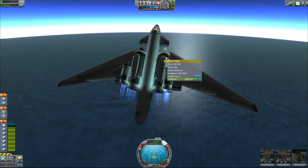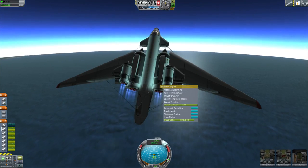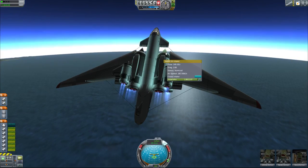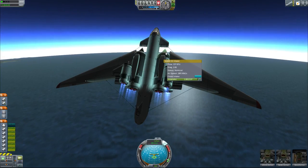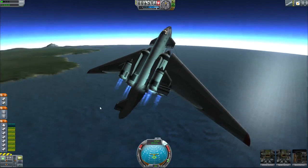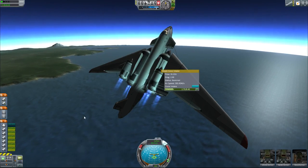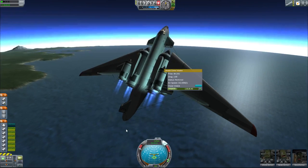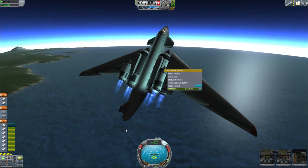I'm using these Saber M intakes scaled up using Tweak Scale — same with these Saber L engines. These have a massive amount of surface area and they're very, very good when you're running at about 1,000 meters per second. However, as you get into the upper atmosphere and your speed keeps going up, these shock cone intakes from the Space Plane Plus mod take over. They're very, very good when you're running at 1,500 or 2,000 meters per second, so that's what takes over as you start to move really fast.